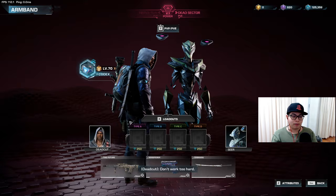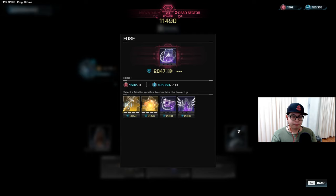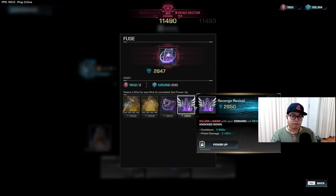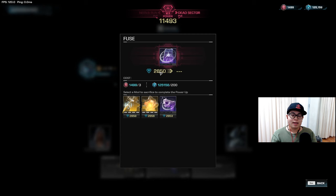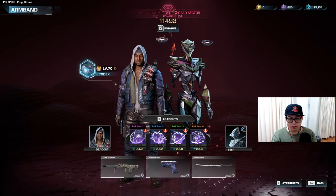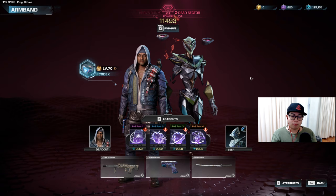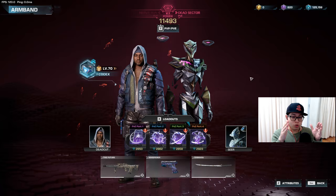Purple mods are super important because purple mods can be upgraded. Once you get to the purple stage you will get something called Power Up. Power Up is different from Augment. For example, if you take a mod, you can replace it with a higher-level mod and the power level will carry over. Purple mods are where you start to really do your builds, and that's why I'm going to talk about the basic beginner builds at the end of this video.